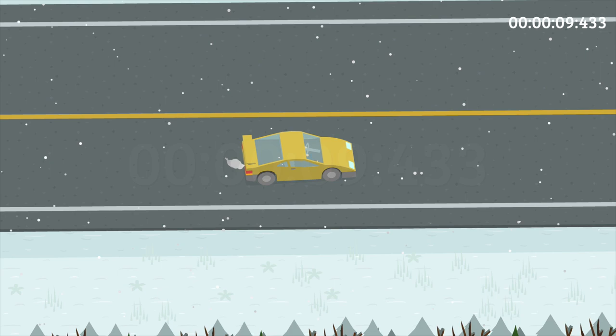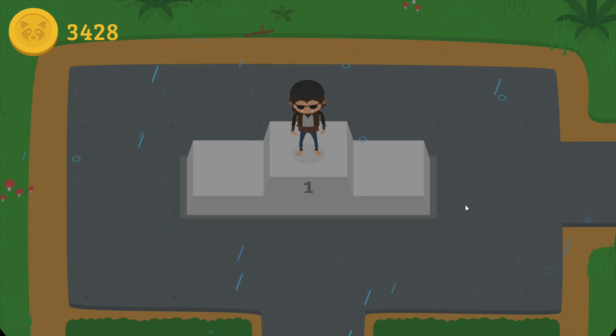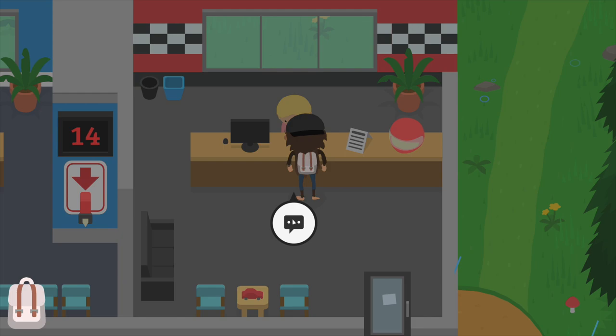Look at that — as easy as that, we just got ourselves 200 coins. Once the race is done you will be rewarded the money. Unfortunately you cannot skip the animations and you just gotta wait for them so that you can collect your money.